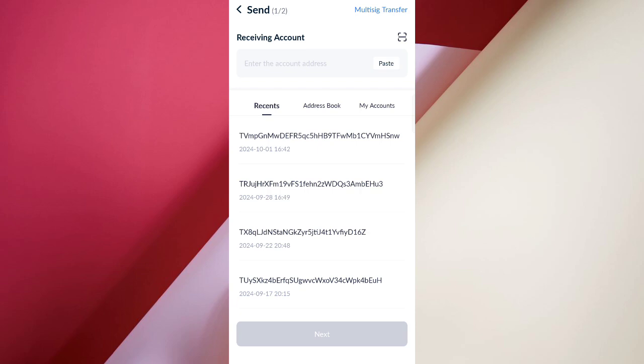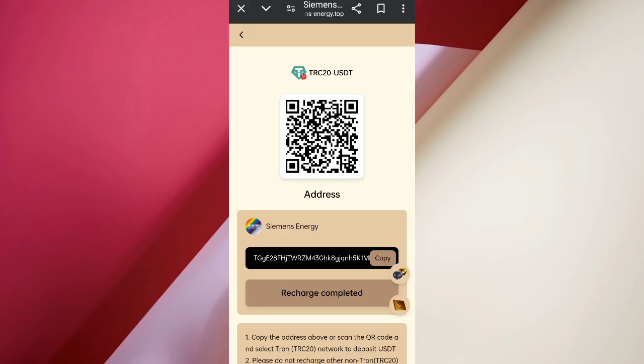Now paste your address, then click Send. I am depositing for VIP 2. Now enter your amount, then click Send. After the transfer, click on Charge Complete and your amount will be added to the website.